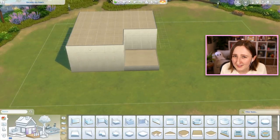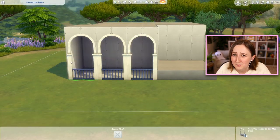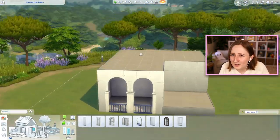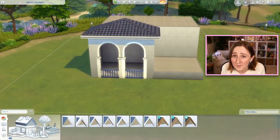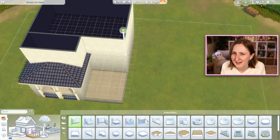When you look up pictures of Greek houses online, you see a lot of these really pretty white houses with blue accents — like blue shutters, blue doors, blue fences and stuff. It is so beautiful, and so today I was kind of inspired by that and I tried to build something a little bit similar.